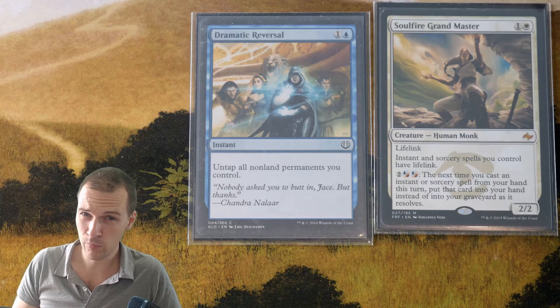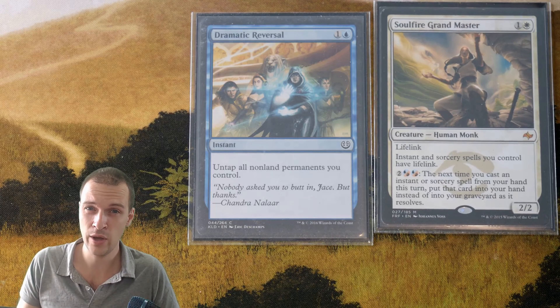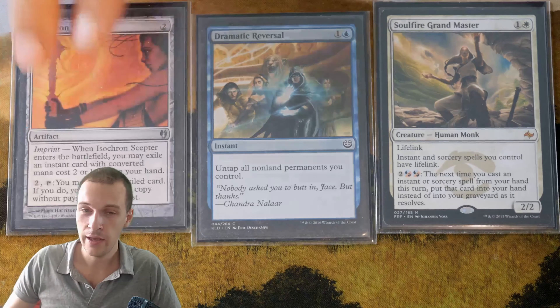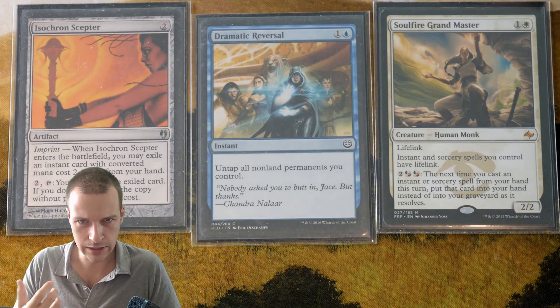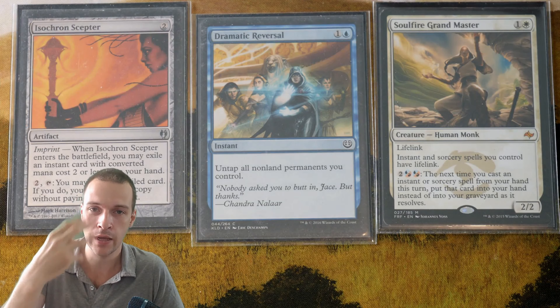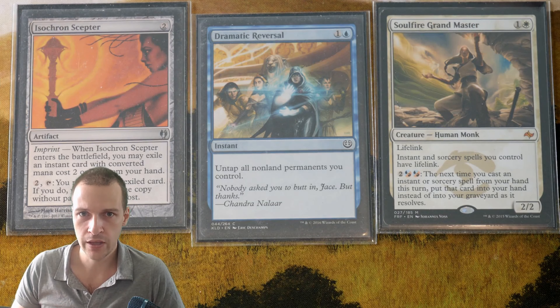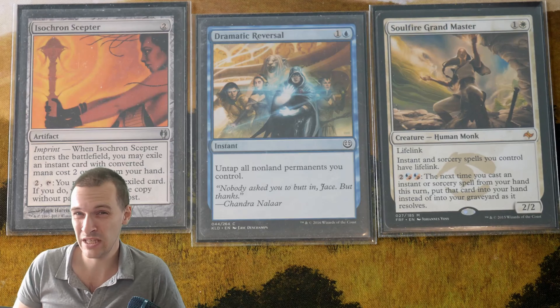The big problem with Soul Fire Grandmaster is that you have to have 7 mana from non-land sources. That is a lot, while Isochron Scepter — the real Scepter — only demands 3 mana. So the setup for this creature is really huge, and therefore it's really weak. But I would like you to remember this creature — we're actually going to come back to it later.